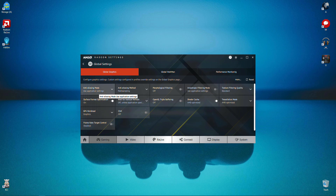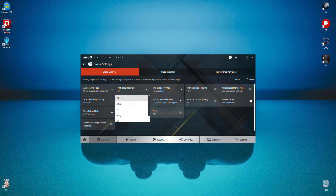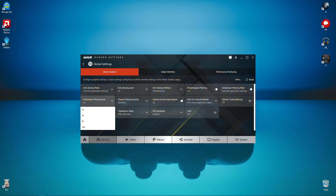Click on Anti-Aliasing Mode and select Override Application Settings, level 2x. Set the method to Multi-Sampling, and turn Morphological Filtering on. Select Anisotropic Filtering Mode and click Override again, level 2x. Set Texture Filtering Quality to Performance.